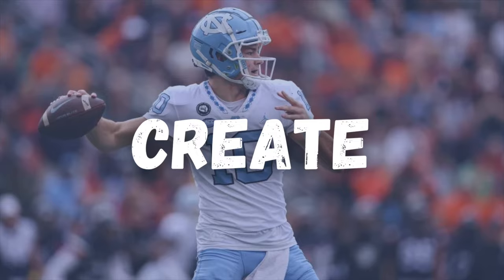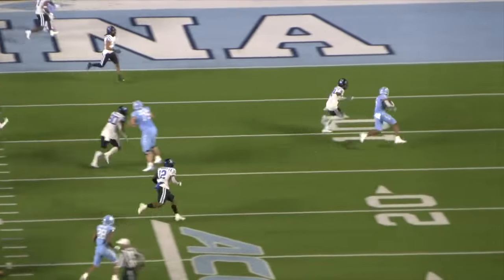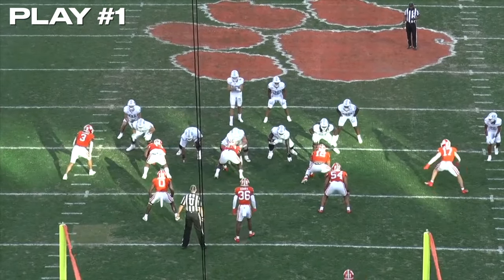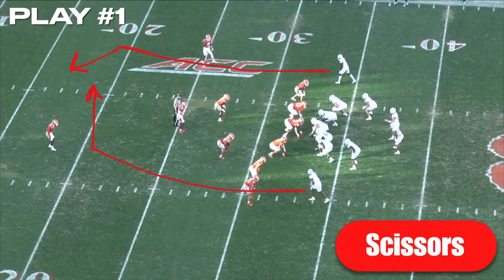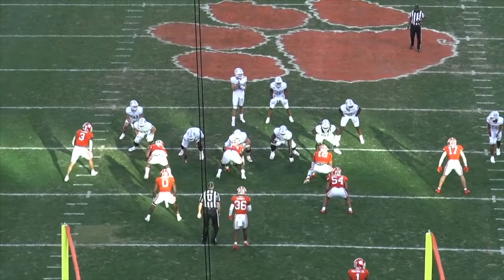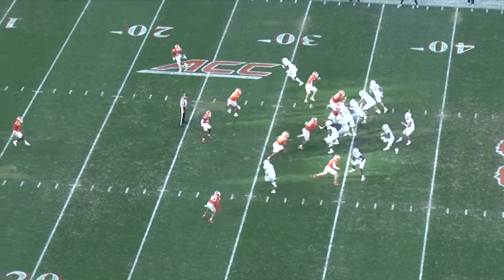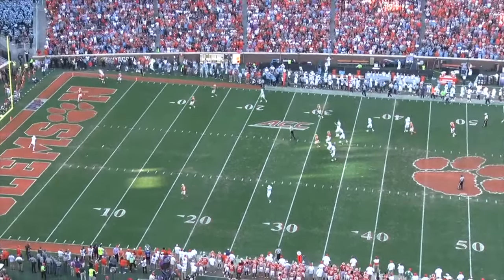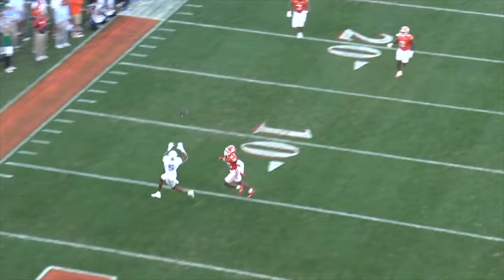One of Maye's best traits is his ability to create — whether that's on the run, in a collapsing pocket, or a shovel pass with his left hand while getting drilled. This dude is elite at extending plays for his team and is going to go all out to win. We'll start with play one in Death Valley, North Carolina on the road against Clemson. First quarter, 0-0 ball game, first and 10 for the Tar Heels. They're running a scissors concept with the X receiver running a deep post and the Z receiver running a deep over that normally replicates a slot receiver running a corner behind the post. The ball is snapped and Clemson blitzes five with the linebacker coming unblocked after the chip. Maye drifts right to buy himself some time but goes right into the pass rush lane and has to sling this off his back foot. From the 44-yard line, Maye drops a dime to his target in the end zone for a touchdown — a great example of his ability to buy himself time and then throw a bomb under pressure.